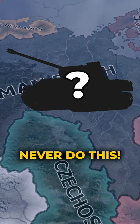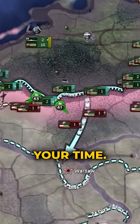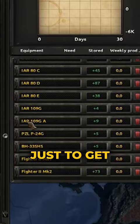Never do this in Hearts of Iron 4. If you do, you're wasting your time. When sending a Lend Lease to a puppet or ally, you might want to just send them all of your old equipment, just to get rid of it.